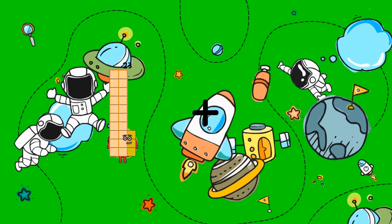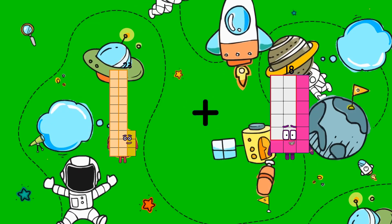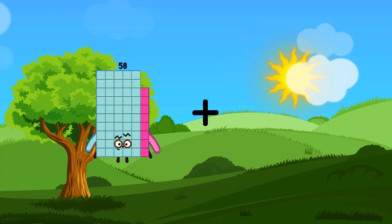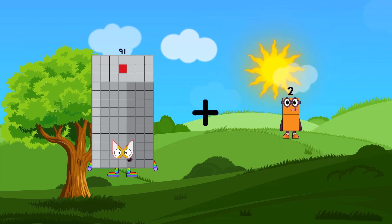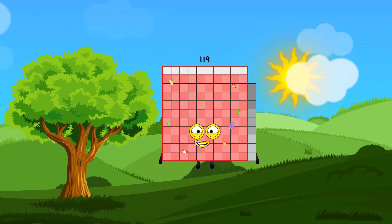23 plus 7 equals 30. 91 plus 28 equals 119.